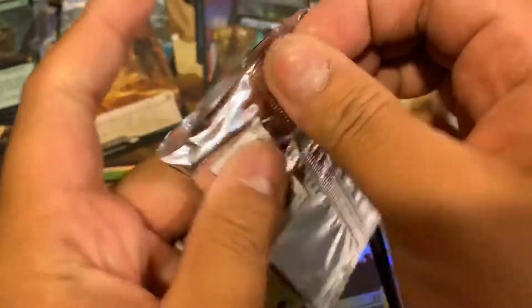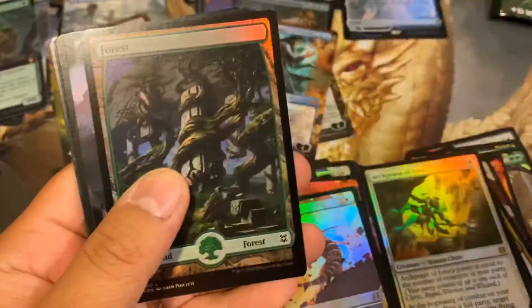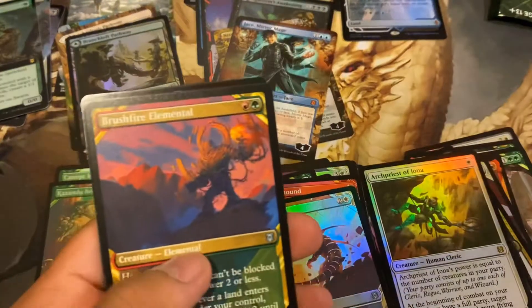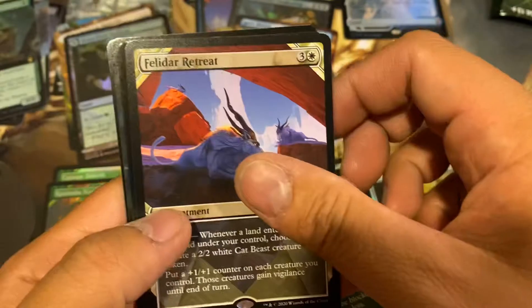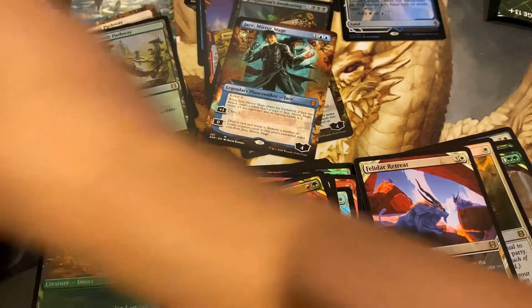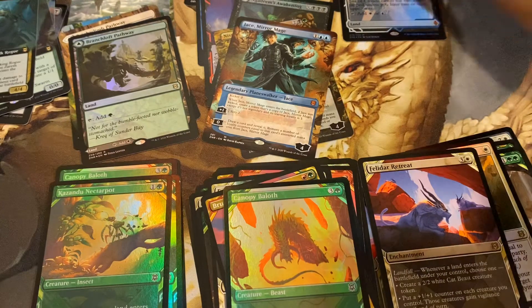Last pack before we get to the Box Toppers. Can we make it eleven? Mythic number eleven! Crawling Barrens. Another pathway — this time non-extended. Seven pathways total. Felidar Retreat. And Canopy Balith. Zareth the Trickster. That was some crazy cards there.